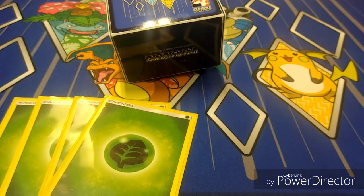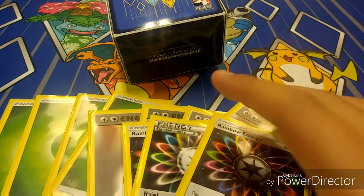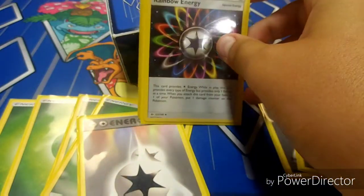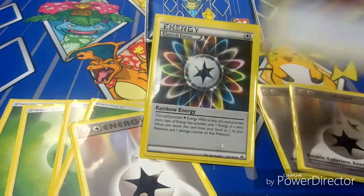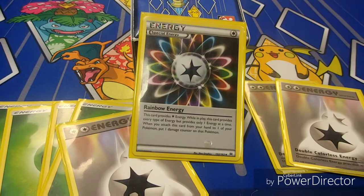For energy, people are playing four Grass Energy, four DCE, and four Rainbow Energy. Rainbow Energy provides any type of energy so you can power up Garbodor, Tapu Fini's attacks, Lele's attacks, and Golisopod. You can also attach Rainbow to something and use Acerola to pick it up since it places a damage counter. This card is used in most decks that have two different typings.